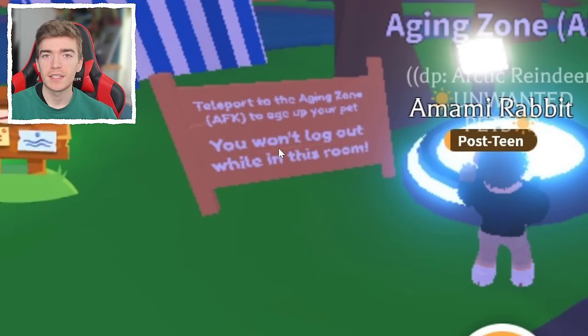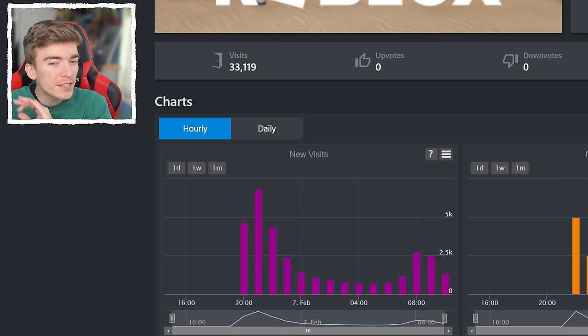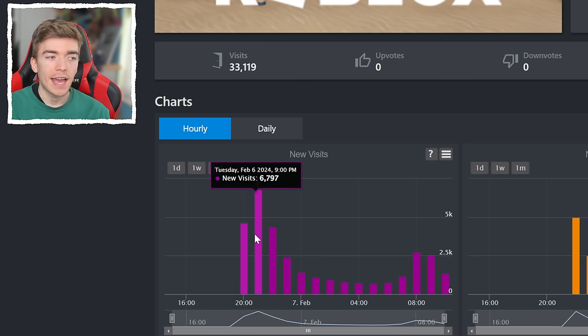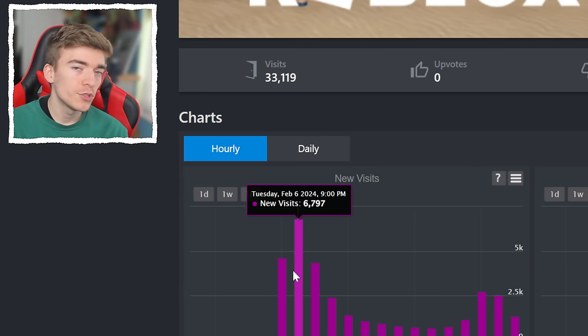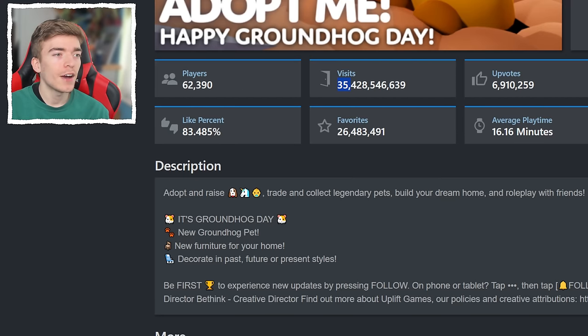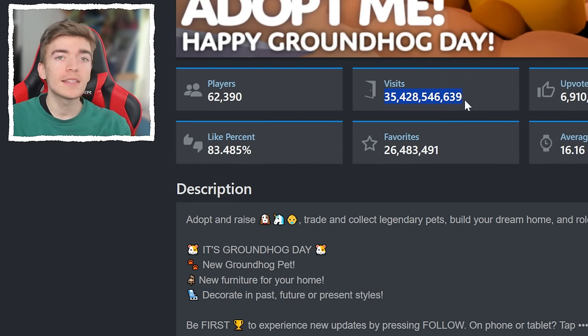It does sound very interesting. This feature is only available to specific people in certain locations — it's actually extremely limited how many locations this is. This only came out yesterday, and as you can see it's very limited. Only 6,000 players were able to join at once, and considering how many people can play Adopt Me, 6,000 is not really that high — with a total visit count of 33,000 compared to Adopt Me having 35,428,500,000 visits. Quite a big difference.